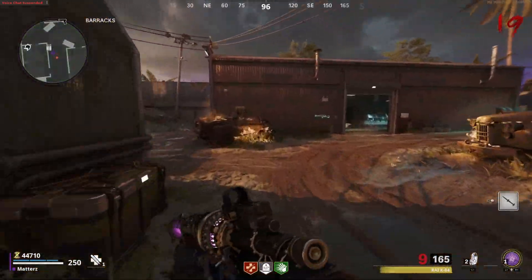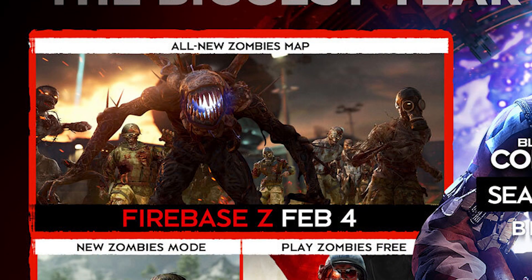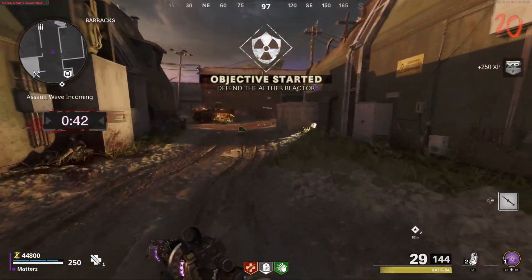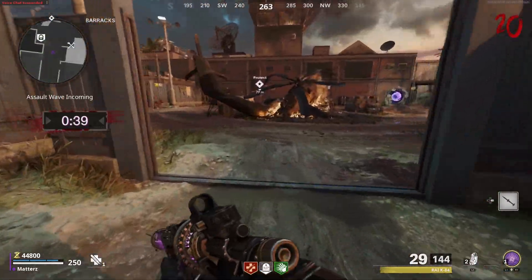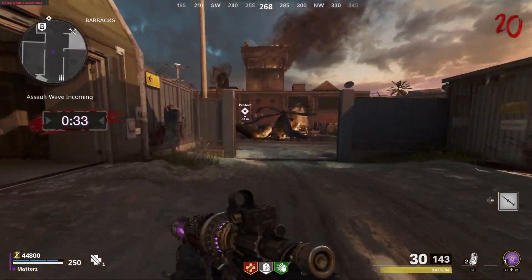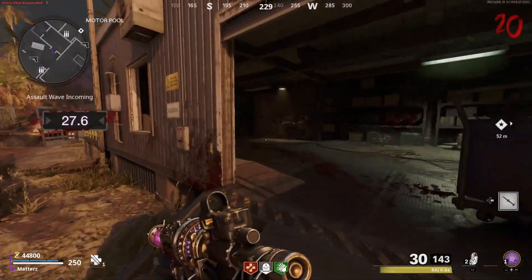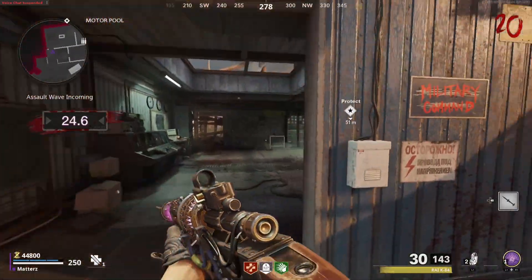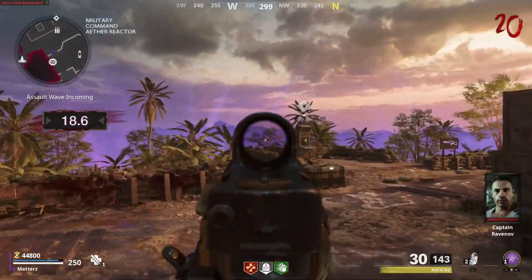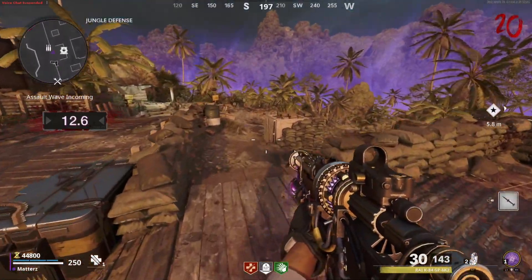This would match up almost perfectly with the release date for Firebase Z. Firebase Z released Thursday, February 4th — it was after the mid-Season 1 update but before Season 1 ended. And April 2nd pretty much brings us into the middle-to-end portion of Season 2. That would mean that for all of the DLC maps for Cold War Zombies, they're going to be releasing towards the end of all of these seasons. So if April 2nd actually ends up being the release date for the new Zombies map or the new Outbreak mode in Season 2, that would make perfect sense.